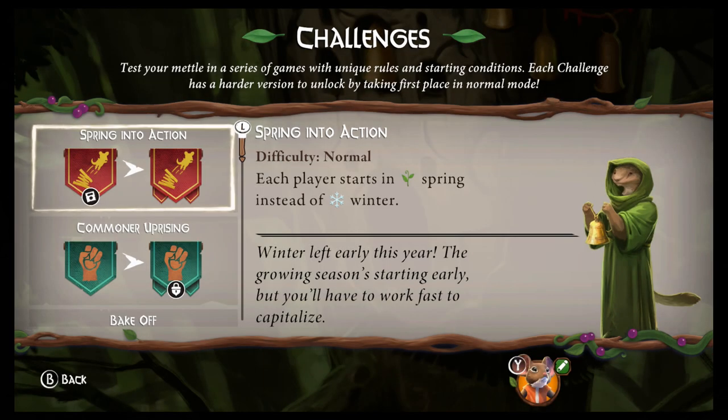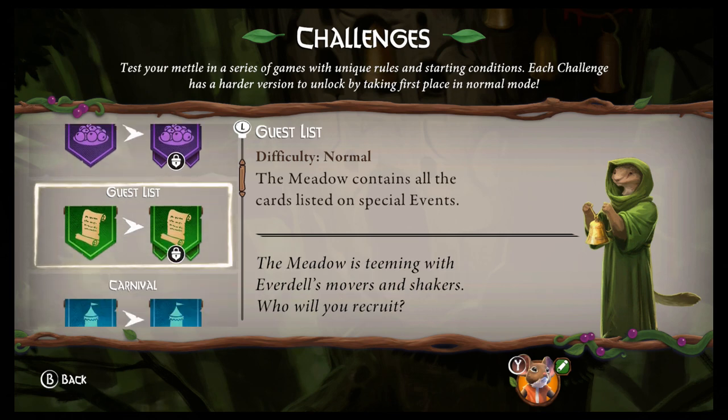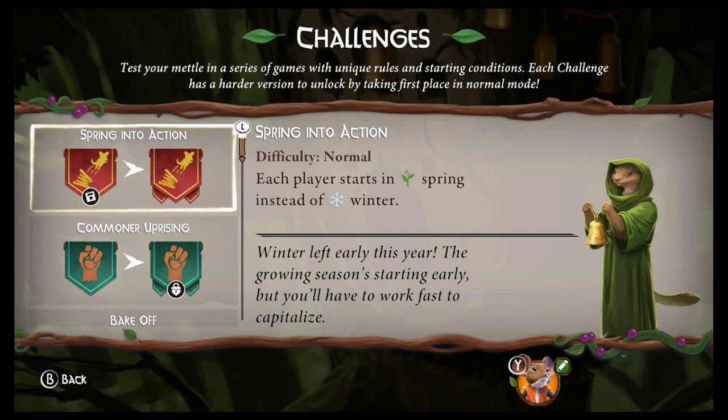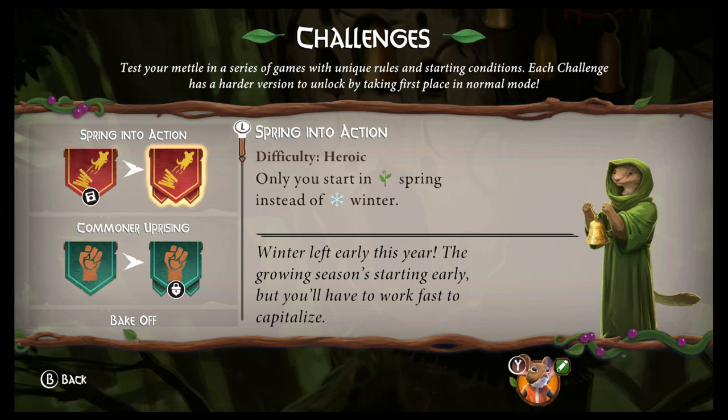We'll do mice this time. I wanted to come back into this because it's a change of seasons — we're going forward, we're doing some new stuff. For this one I'd like to do the very first challenge: 'Spring into Action.' I've already done the first part just to test it out. Basically each player starts in spring instead of winter. I don't like winter, so I'm more than fine skipping it. For the heroic difficulty, only I start in spring instead of winter, giving all the other players an extra advantage because they go through one more change of seasons. So, let's go ahead and bloom it into the world of Everdell.